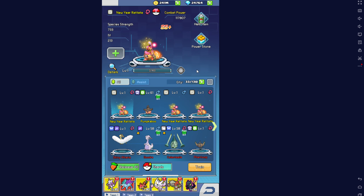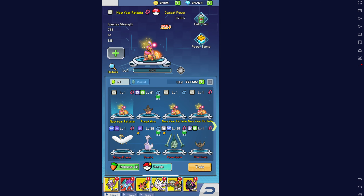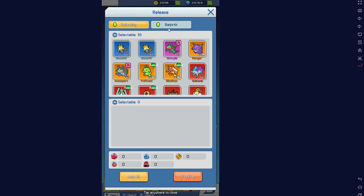If you do plan to rebirth - of which I never do, I think it's a waste - you just go to rebirth up here, pick the Pokémon, and you can click rebirth to return some of the resources you've spent on the Pokémon. This is quite a short guide just explaining how the rebirth system works. Thank you everyone for watching, goodbye.